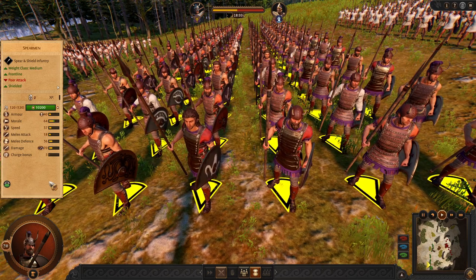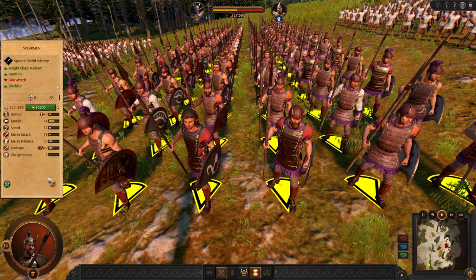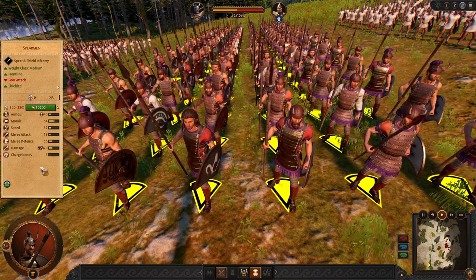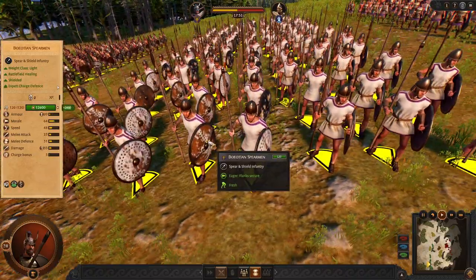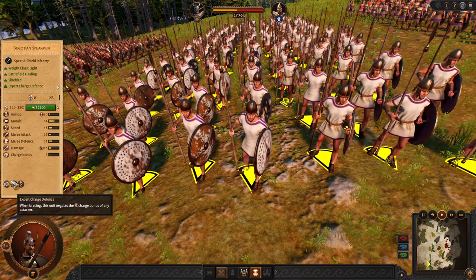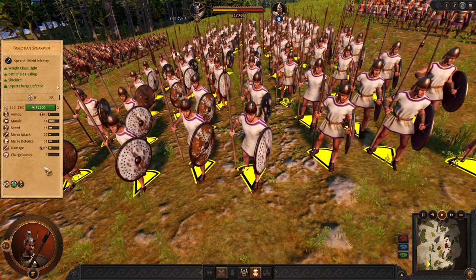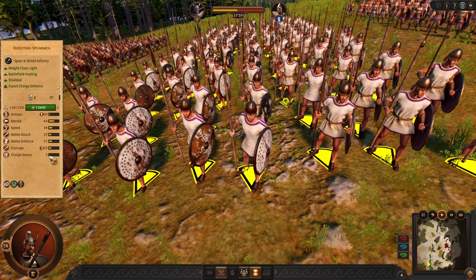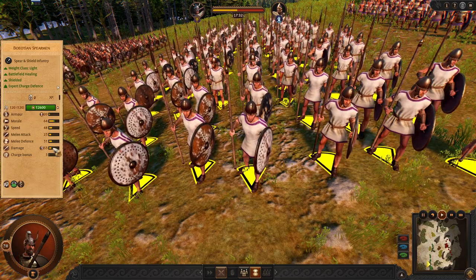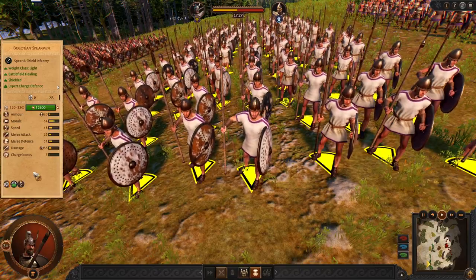Next we have the standard Spearmen frontline. Usually I do not recommend them because they are quite weak and not efficient enough, but that's your early game frontline. Alternatively, we can try the Boeotian Spearmen who have expert charge defense and can heal up, but you need to be swapping them with other units because their defense, attack and weapon speed is slightly slower, so they will need to be replaced with your reserves.